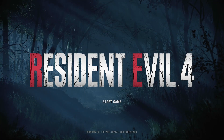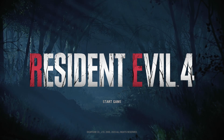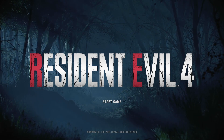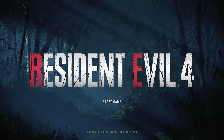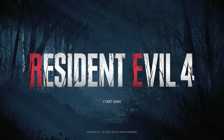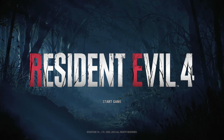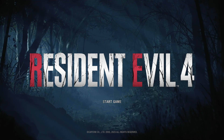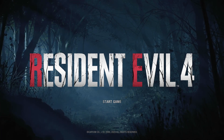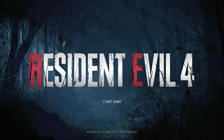Hello and welcome back to Resident Evil 4 Remake. Previously, we managed to reach the new location which is the island, and after finding a tougher enemy because they are wearing body armor, we were able to locate Ashley. Unfortunately, she is locked behind a door that needs a key card to open, which we do not have. So that is the current mission for this episode — find the key card, grab Ashley, and get the heck out of here.